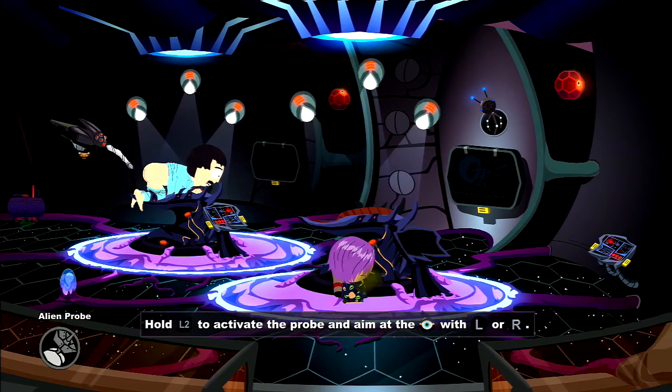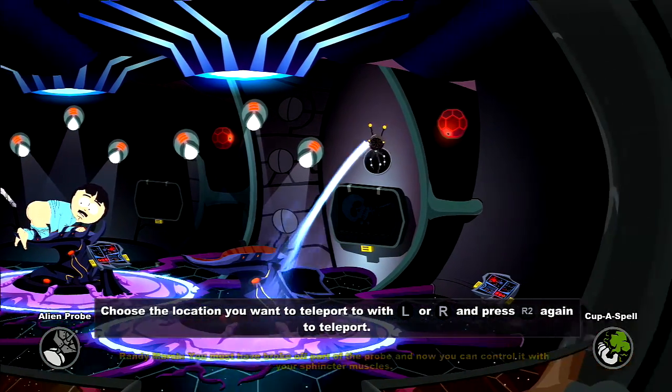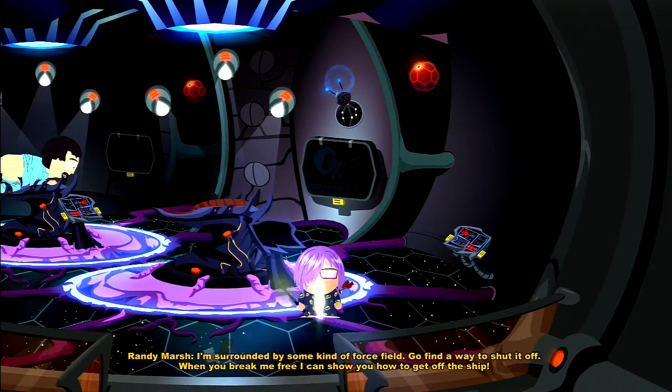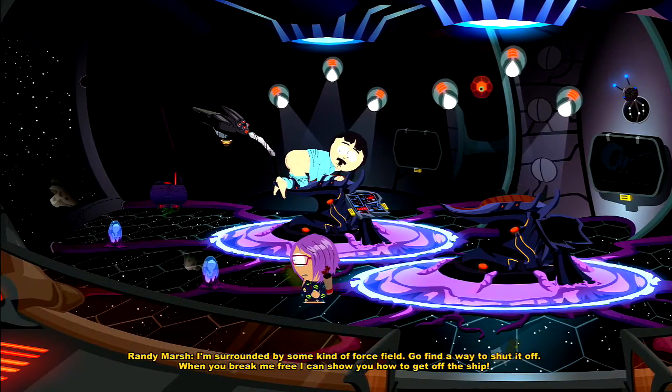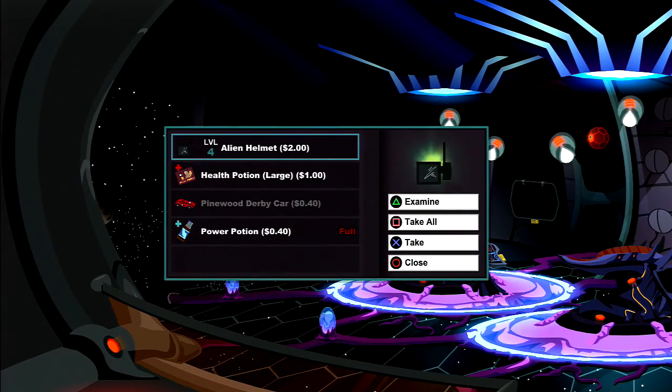First let's go ahead and activate our alien probe. Look at that — you must have broke off part of the probe and now you can control it with your sphincter muscles. We're surrounded by some kind of force field, so we need to find a way to shut it off. Once Randy's free, he can show us how to get off the ship.